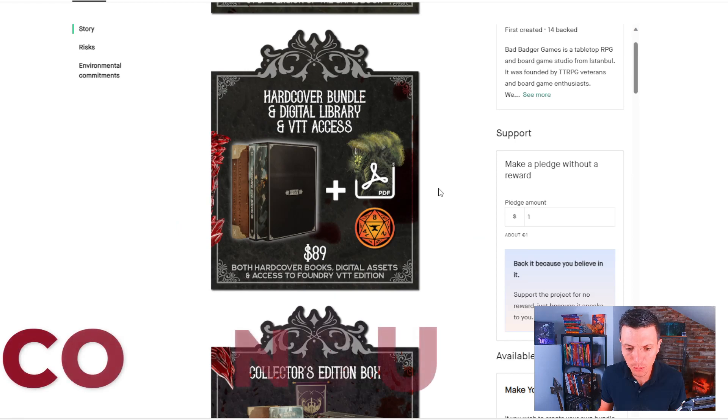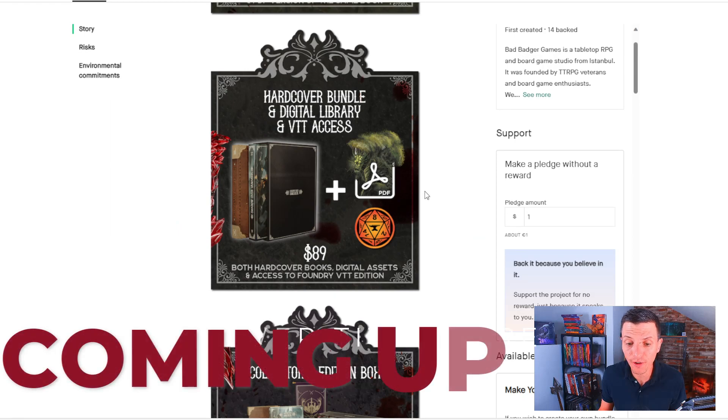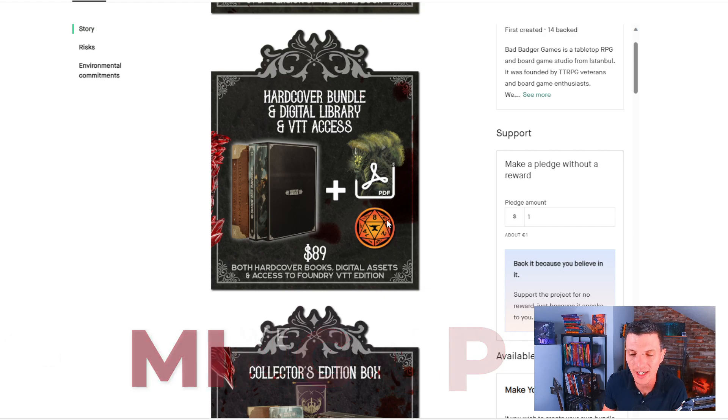You get both hardcover books, digital assets, and access to Foundry VTT edition — that is a really good deal. Especially if it's true that it comes in one of these boxes. You get both books, 500 plus pages in total, both PDFs, and the Foundry VTT version for $89.